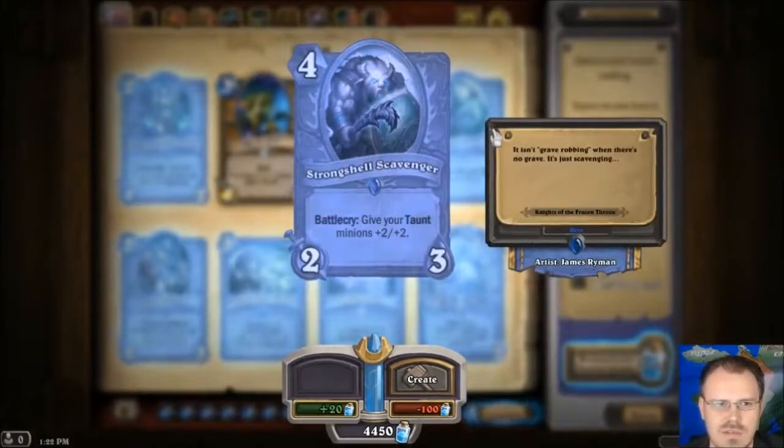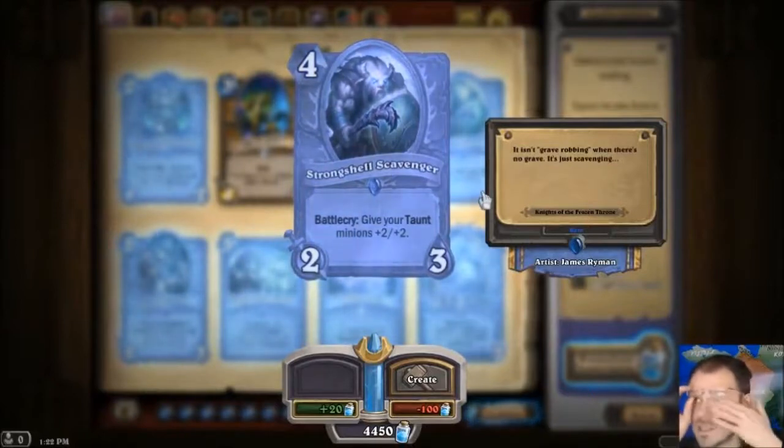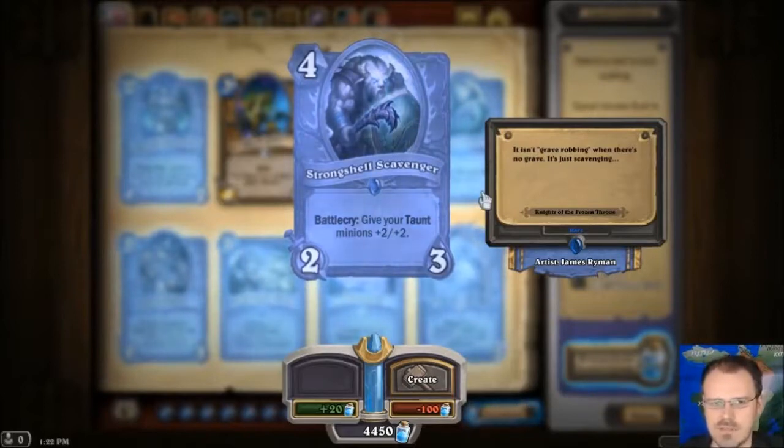Strong Shell Scavenger is a 2-3 for 4. His Battlecry is give your Taunt minions plus 2 plus 2. I've noticed they're doing a little bit of mixing up of some of the various class thematic things. Mage was the only class that had things that cared about freezing, and now they're adding some freezing cards to the Shaman. And it looks like Warrior was the class that had things that benefited from Taunt — it looks like they're going to add a little bit more Taunt synergy for the Druid as well, which seems reasonable.